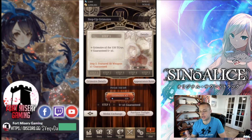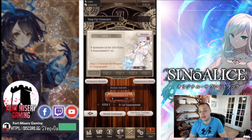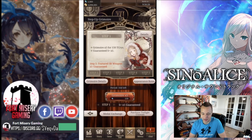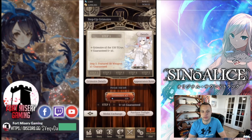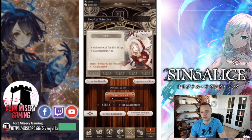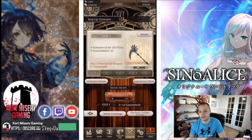I did end up getting one of each weapon, one limit break on the sword, and two limit breaks on the book. This does have a decent spear on it, so I may go back into this banner if I want more medals depending on how it goes. Let me know if you guys had good luck on your pulls and how many pulls it took to get what you wanted. If you enjoyed, drop a like, hit subscribe if you're new, and ring that bell for future videos on Cino Alice and other mobile gaming content — this is Fort Misery Gaming, see you next video!